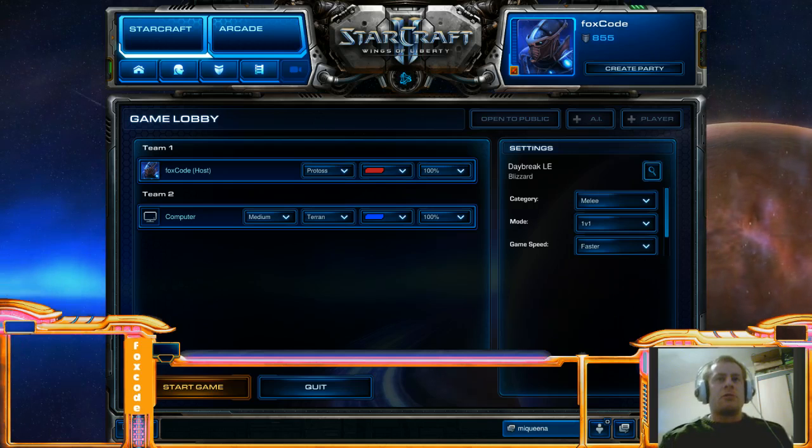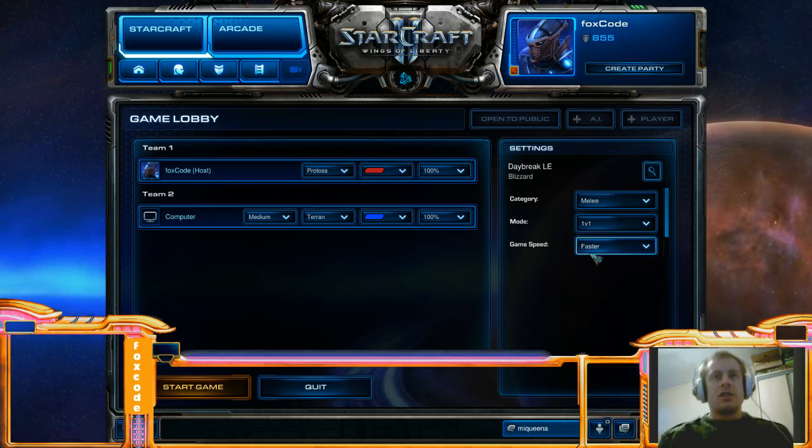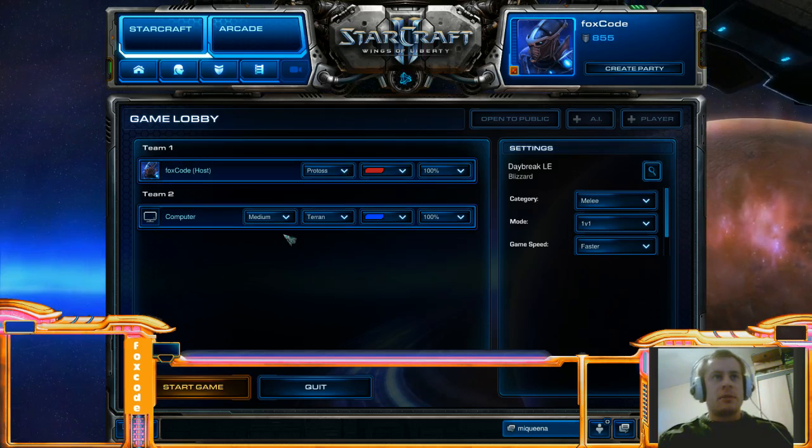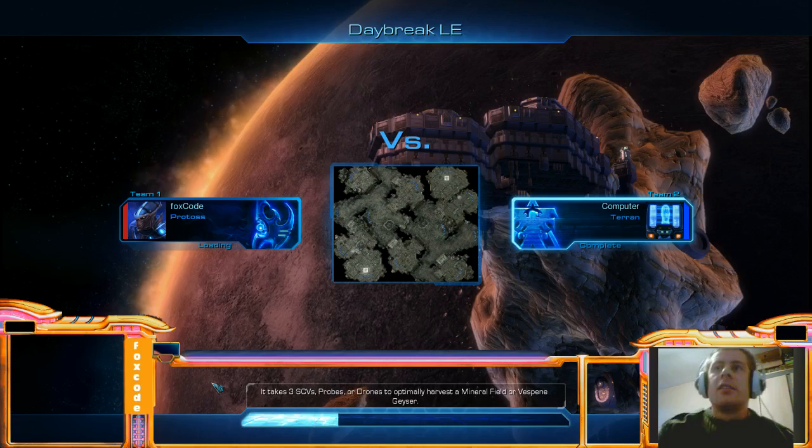It's still seen a lot in PvP, especially on maps without a natural ramp where you can't force field. This tutorial is mainly aimed at bronze to silver players, but if you've not done 4-gate in a long time and want to brush up, that's cool. I'm just going to be doing this against the AI, doesn't really matter.